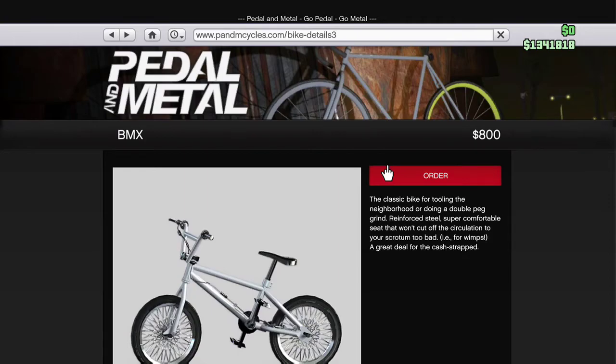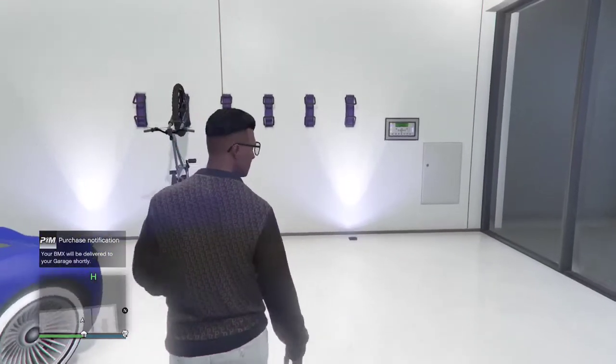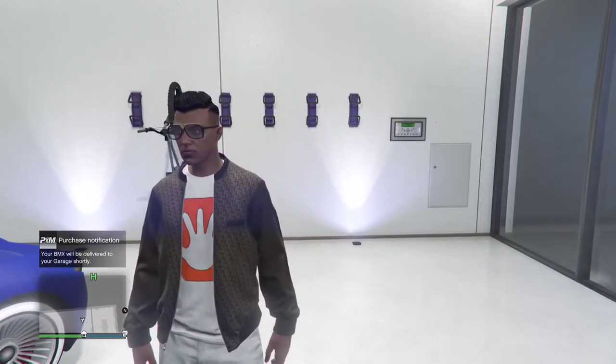Once you're on the BMX bike page, all you have to do is buy it — and that's pretty much the whole glitch. From here I'm going to speed it up so you guys can see the BMX bike deliver.